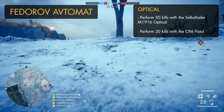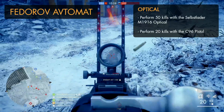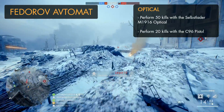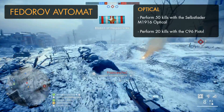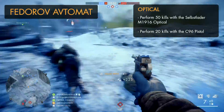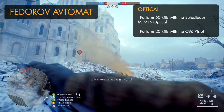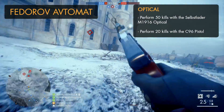To unlock the Fedorov Avtomat optical, you need to get 50 kills with the Selbstlader M1916 optical variant, which should be pretty easy on the new open maps like Galicia and Volga River. You'll also need to take down 20 players with the C96 pistol. If you're having trouble getting those pistol kills, just land two shots with your Selbstlader M1916, then follow up with a shot or two from the C96, which should be enough to finish off a player at longer distances.